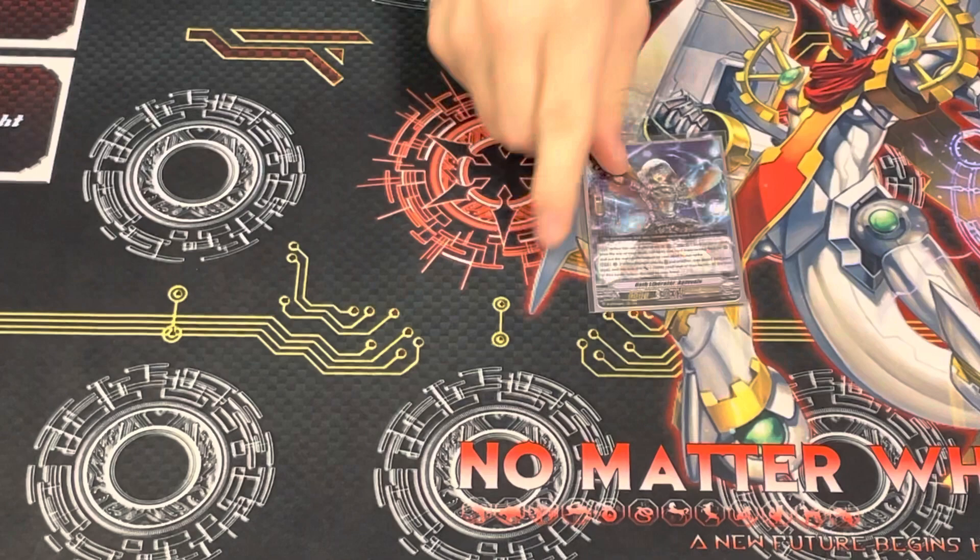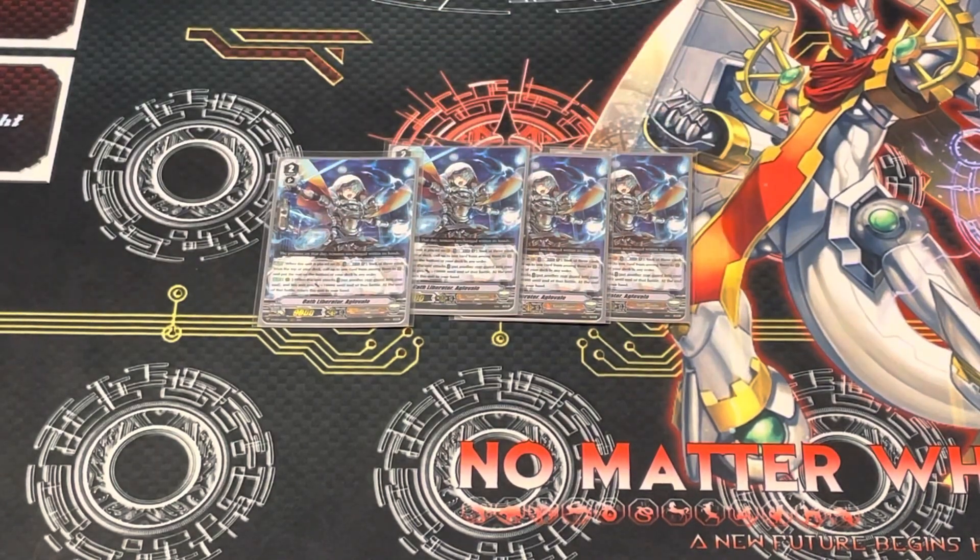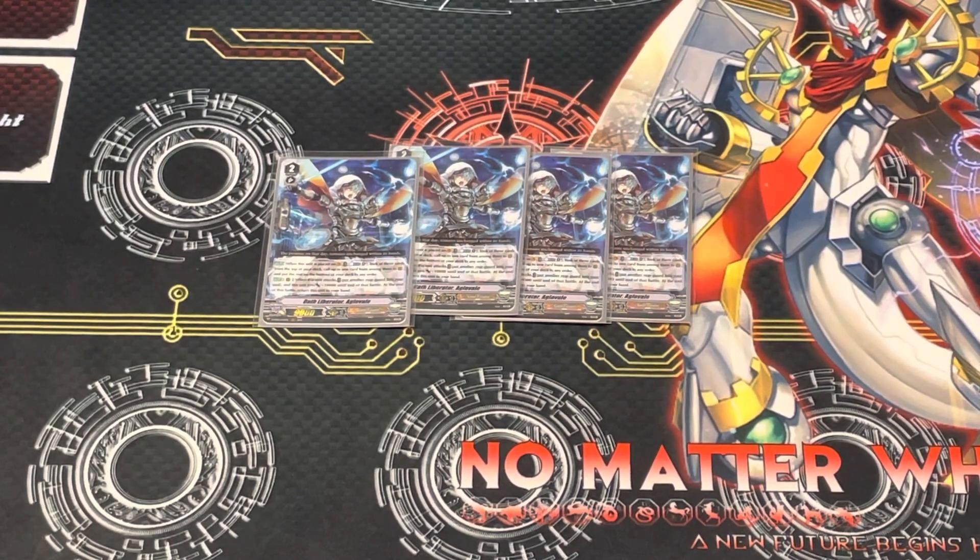Moving on to Grade 2s. For Bluish Flame, we're going to play 4 Aglovale. When placed on Vanguard, Counter Blast 1, check top 3, call 1 from them, and put the rest on the bottom of your deck. That's pretty decent when riding into Grade 2. The better effect and the main thing you use it for is on attack — you put a Rearguard into the Soul, Aglovale gets plus 10k, and you bounce it back to hand at the end of battle.